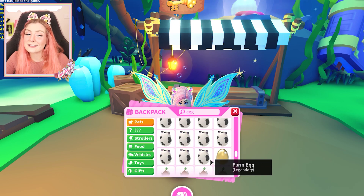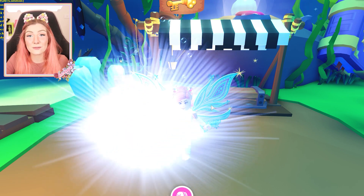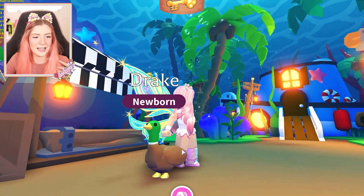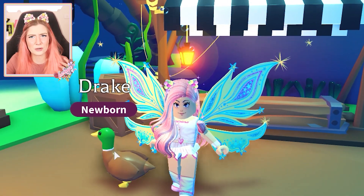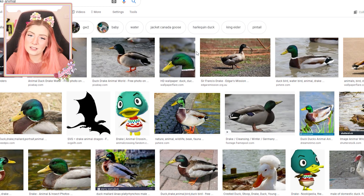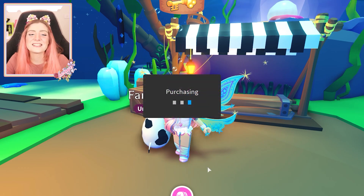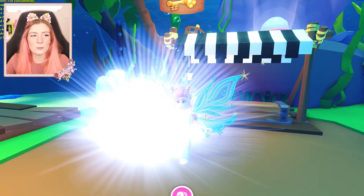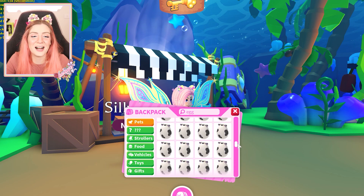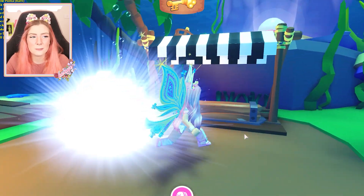Now we have the golden egg and the farm eggs. I'm keeping the golden egg for last because that's the most exciting and the one egg I have never opened before on my channel. From the farm egg we got a Drake — a duck, essentially. It's pretty, it's cute, it's colorful. Let's open one more farm egg. We got a Drake and a silly dog, so basically two dogs, which is great. Next up we're going to open two Christmas eggs. I think I only have one Aussie egg at the moment.